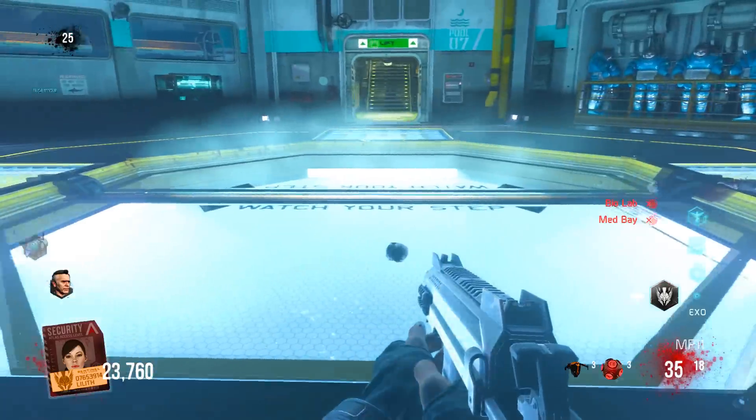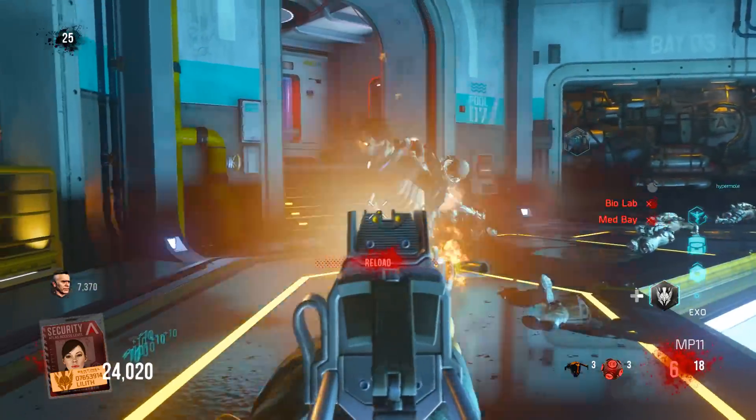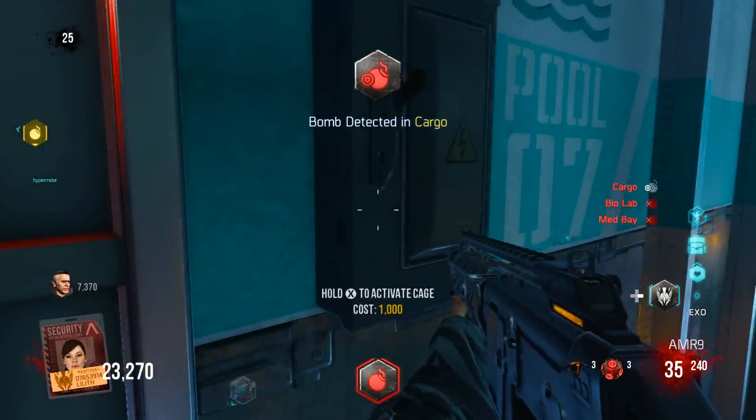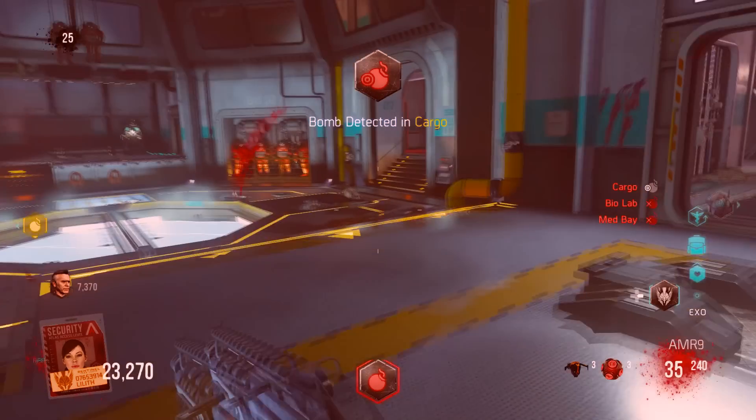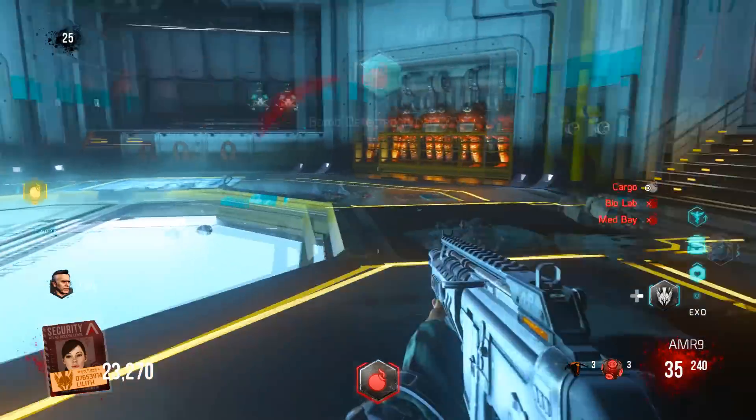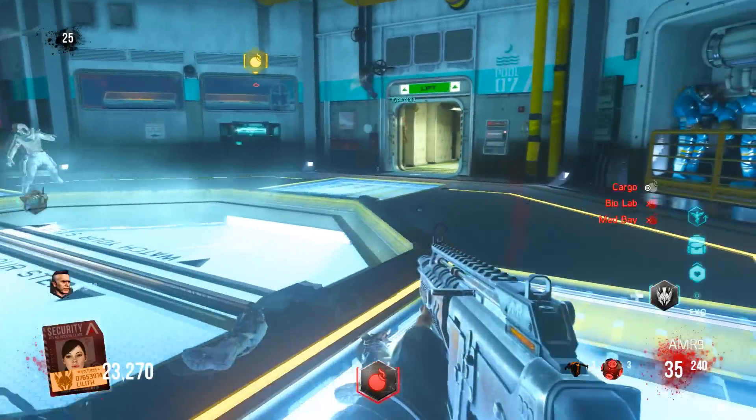Now when we walk back up to the panel it's going to give us an indicator. Apologies — I'm doing this mid-round, but there you go: hold X to activate cage, costs a thousand. We've got to do something with that cage that's sitting above the moon pool.